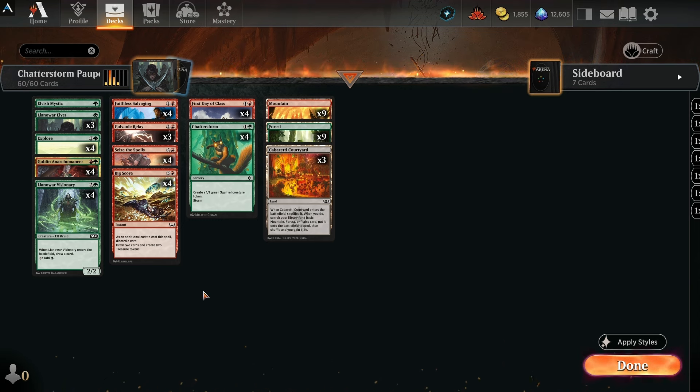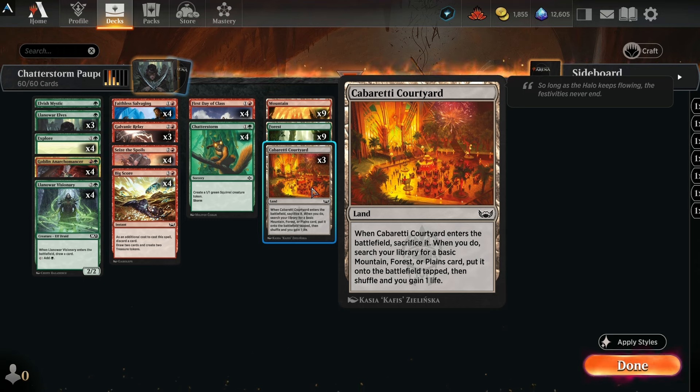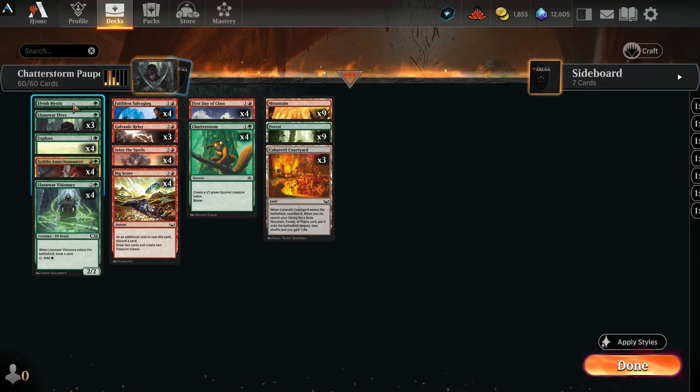Now I know what you're thinking — that can be a lot of mana to try and go off with, not to mention you want some other spells in there too. The entire rest of the deck is dedicated to trying to set that up. The mana base is pretty simple: we're running nine Mountains, nine Forests, and three copies of Cabaret Courtyard, which lets you tutor up either a Forest or Mountain. It's my tutor land of choice because it also lets you gain one life. If you don't have three copies, a Pteromorphic Expanse or Evolving Wilds will get the job done just as well.